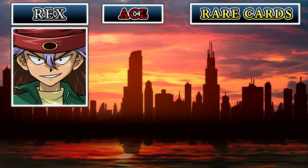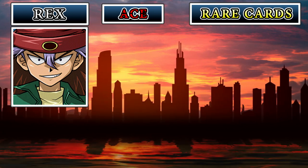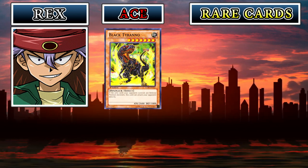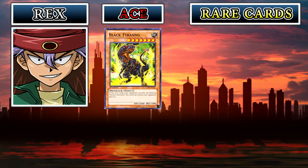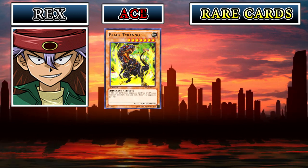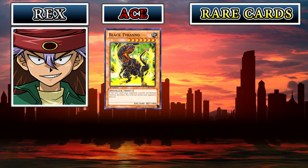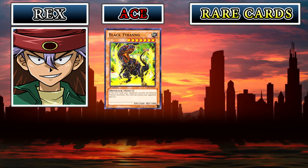Let's get into my boy Rex Raptor and his new ace monster! After losing the Red-Eyes Black Dragon, he has gained the Black Tyranno. This is a really powerful dinosaur monster — probably the strongest dinosaur monster you're going to find back in the day. It has a 2600 attack stat, and if all of your opponent's cards are in defense position, you can attack directly. That's 2600 direct damage — incredible. But it says cards your opponent controls, which means if they have spells or traps on the field, you cannot attack directly. It has to be just monsters in defense mode. But it's still an amazing card at 2600 attack.